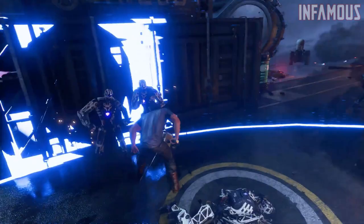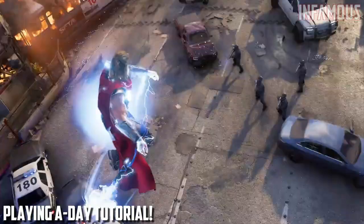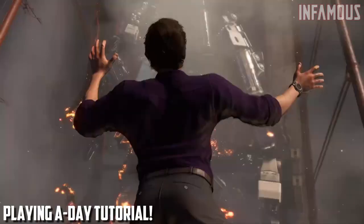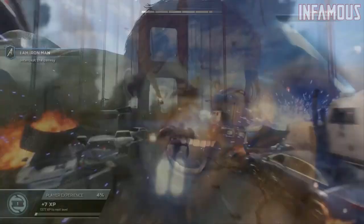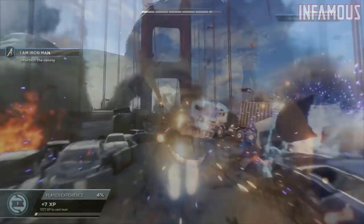First thing first, you guys have to know we are going to be playing the A-Day sequence, which is about a 20 to 30 minute gameplay sequence of you playing with every single character in the Avengers lineup with the exception of Kamala Khan. That does mean you'll be playing as Captain America, Thor, Black Widow, Iron Man, and the Hulk, as we have seen this scene before several times.